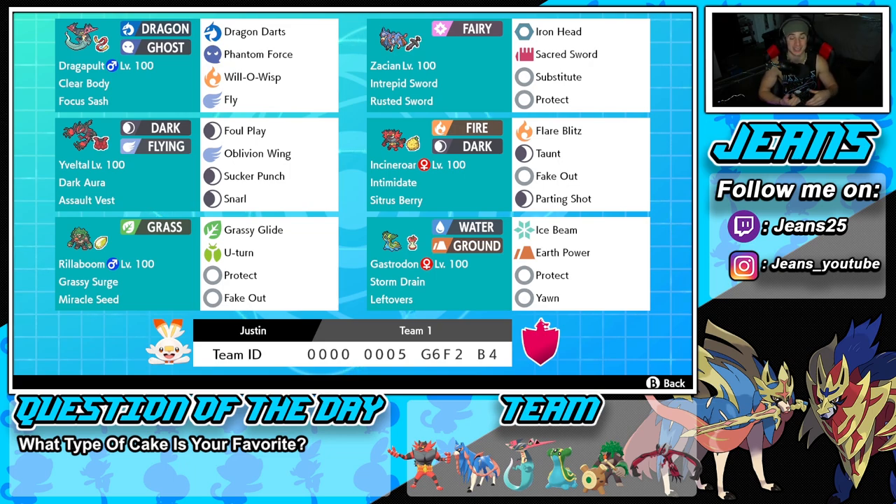Middle left is our second restricted — my favorite Series 12 restricted: Yveltal with a Dark Aura Assault Vest. The move set is Foul Play for physical attackers, Oblivion Wing for STAB and HP recovery, Snarl for special attack drops, and Sucker Punch for priority — really strong against Dragapults and Shadow Rider Calyrex.